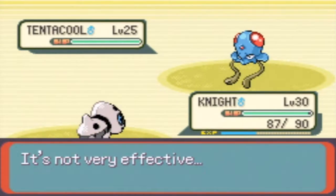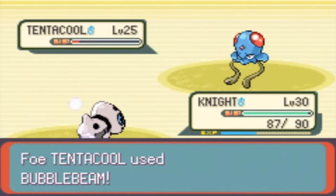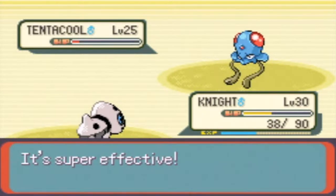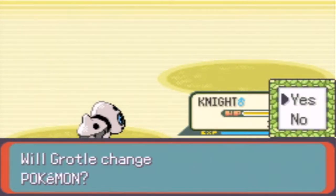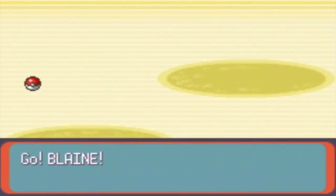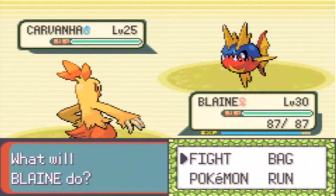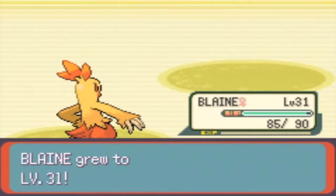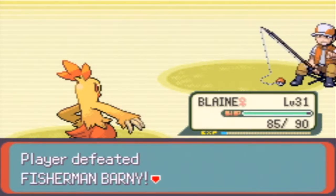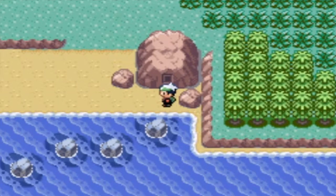Headbutt. Constrict doesn't do much. Headbutt again and Mudslap. I was hoping you didn't hit me with a Bubble Beam or Water Gun. There we go - Carvanha! Let's switch to Blaine because I can use a Fighting-type move on Carvanha since it's half Dark-type. Oh, it's almost level 31 too, nice. I'll use Double Kick on it - hopefully this does it on the first try. Rough Skin hurts, ouch.